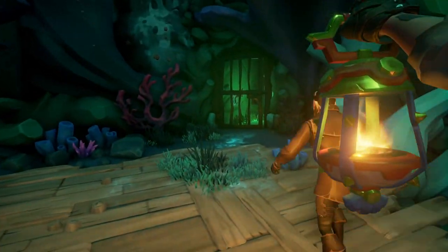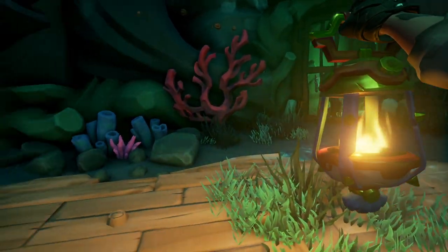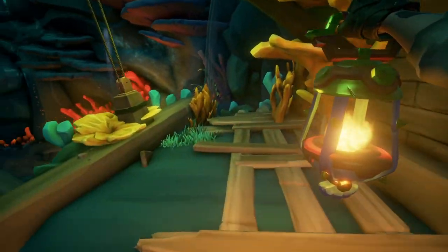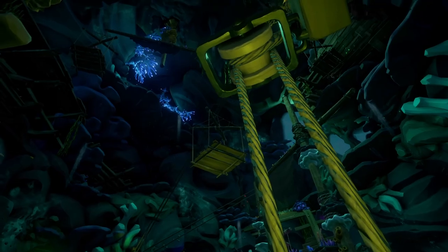You're going to make your way up here and need to get to the other side of this gate. Pretty simple — you're just going to go over to this pulley, move a platform, giving you the ability to move up by jumping along the way.